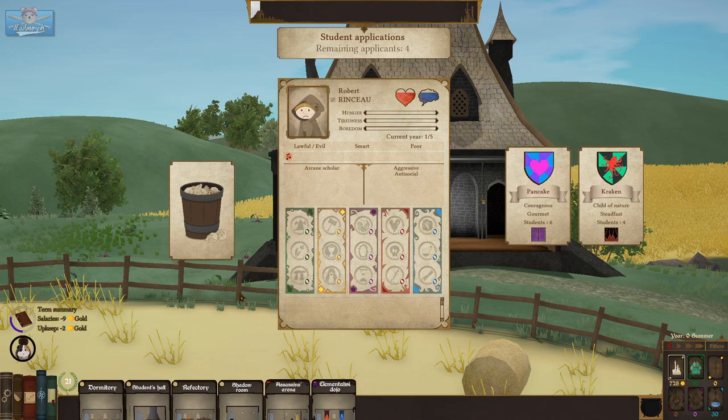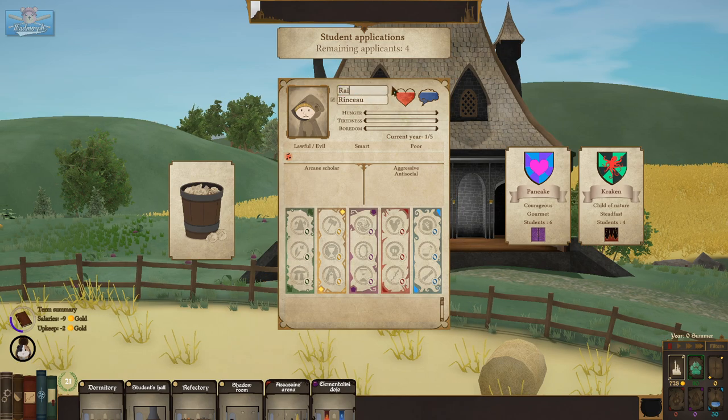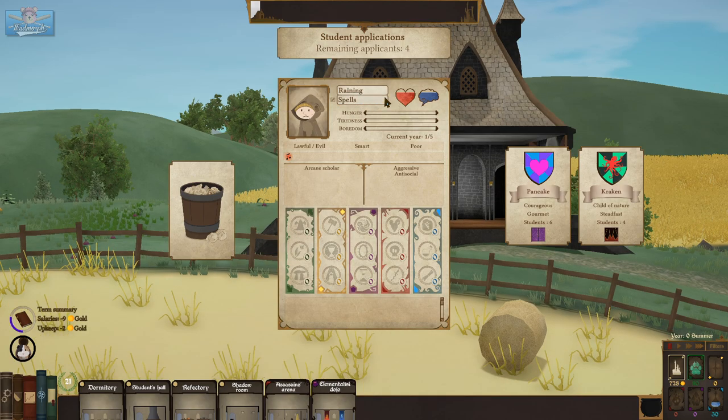All new students — who wants to join? Come on in. Reigning Spells — the perfect name for it. No longer Robert Rinceau, but Reigning of House Spells. You are an arcane scholar, aggressive and antisocial. And I read to put Lou Sherb as the Sorting Hat into House Kraken.